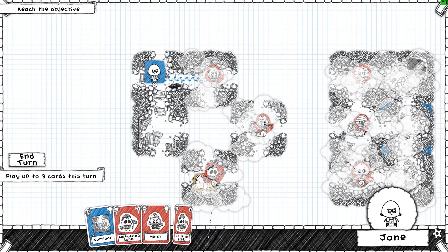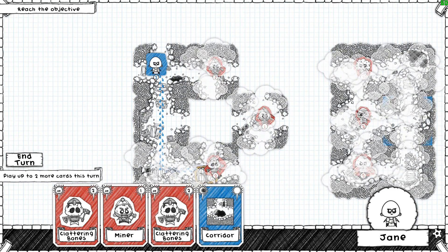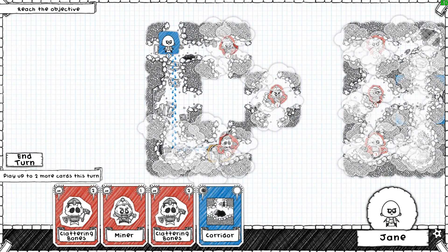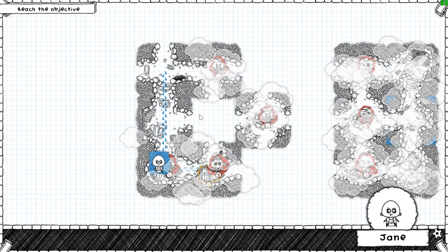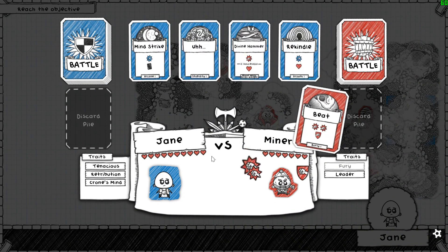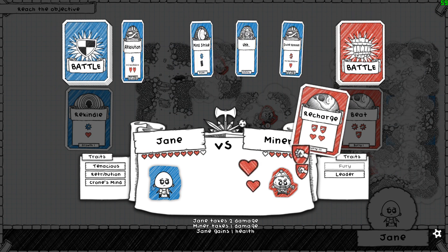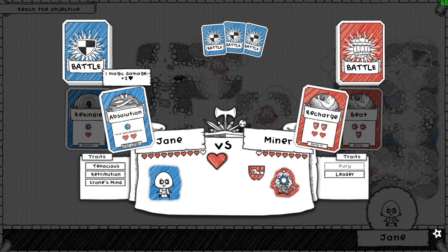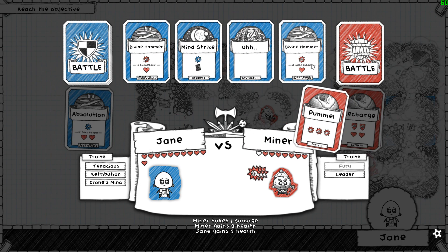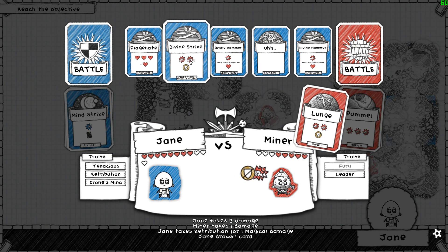Getting tenacious is going to be pretty good. Nothing suitable there, I guess we put that there. No, you're not supposed to go that way. Oh, damn it. Well, I guess that is the way to the chest, so I suppose that's good. We'll put a miner there and fight it so that we gain some experience. Now we have Tenacious and Retribution and Chrome's mind - all good things. We have a bit of stupidity, which is slightly unfortunate, but not too bad. Could've been worse.